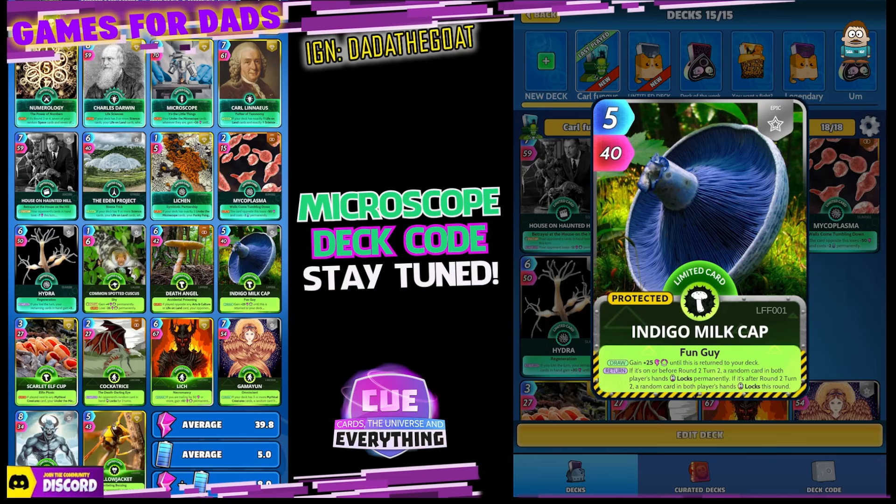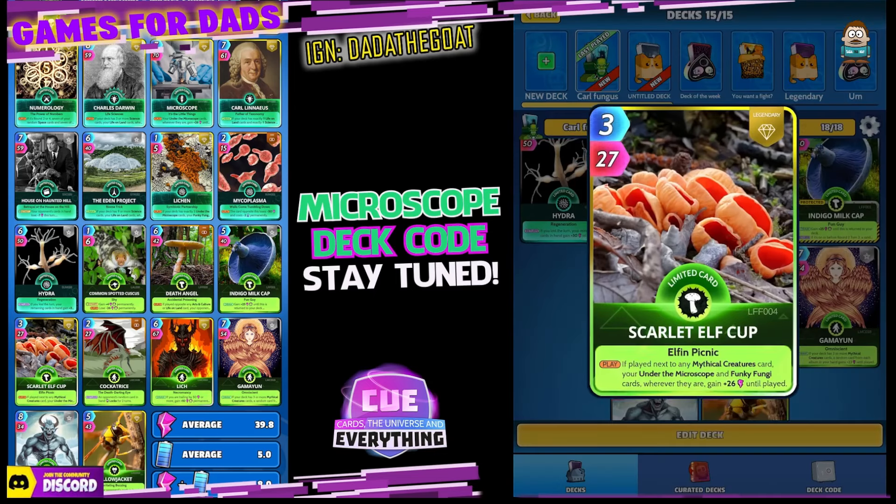Indigo Milkcap — on the draw, gain 25 power until this is returned to your deck. On the return, if it's on or before round 2 turn 2, a random card in both players' hands locks permanently. If it's after round 2 turn 2, a random card in both players' hands locks this round.